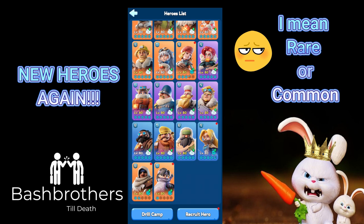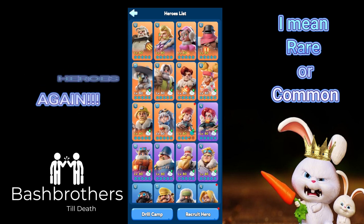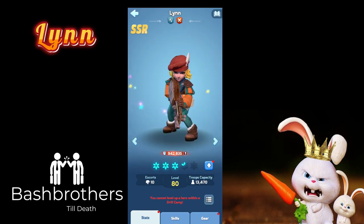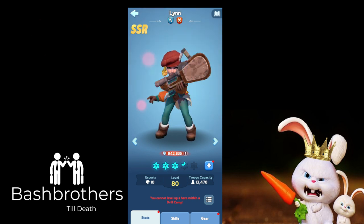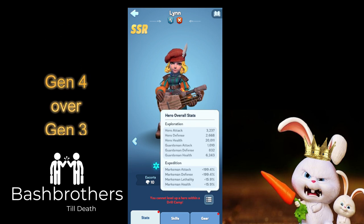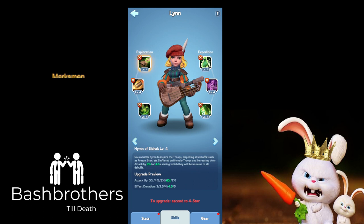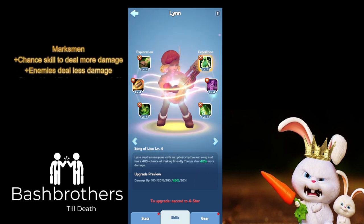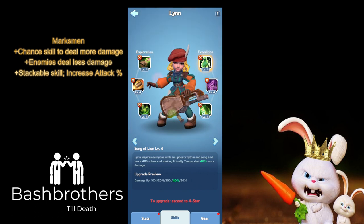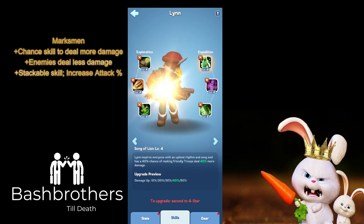I think purple and blue rarities are more needed — I'll suggest that again in the comments. This is Lynn; her animations are pretty cool, almost like a priority girl playing guitar. Power-wise, gen 4 is always stronger than gen 3, which is stronger than gen 2 — it is what it is. Lynn is a marksman who plays bangers on her guitar.